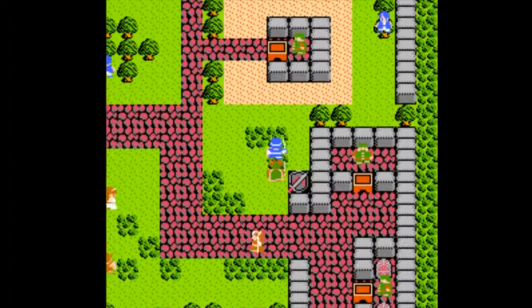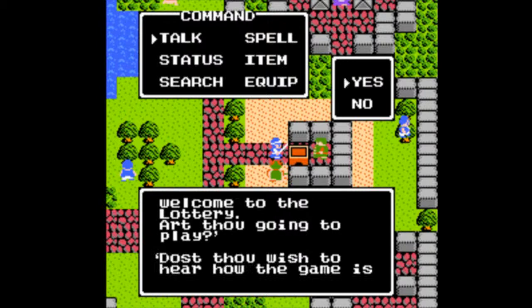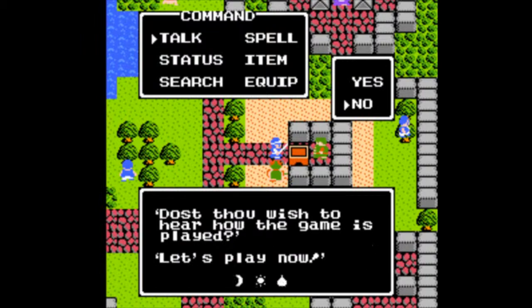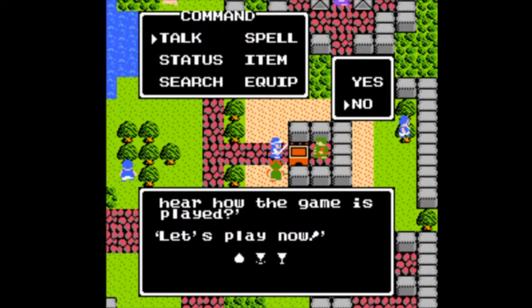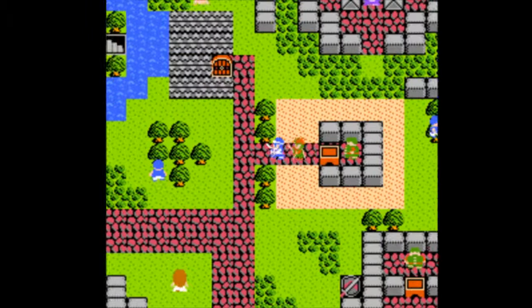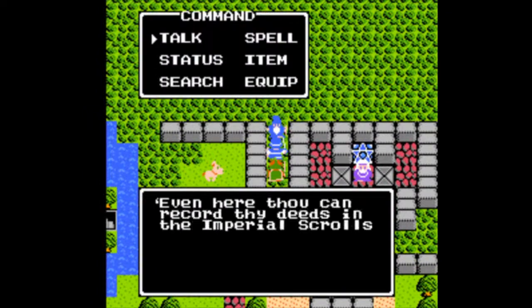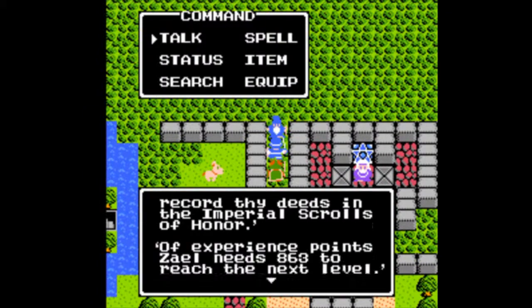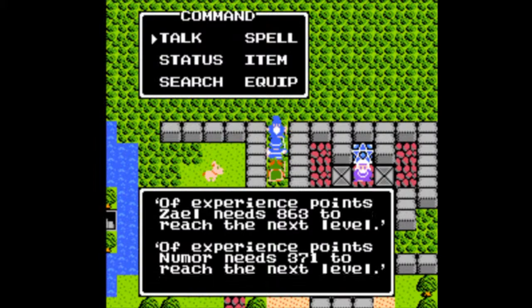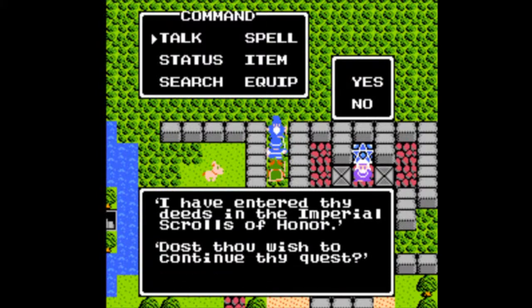There are a couple things you can do here in Hamlin otherwise. This is where you're technically supposed to find out about the lottery, which I figured I might as well show off. I believe the slots are just there to make you think a different result is possible — the moment you say yes, your result is determined. And here's a guy that lets you save, because you don't actually have to save with just the kings in this game. These guys are pretty useful, considering the return spell works differently in this one.